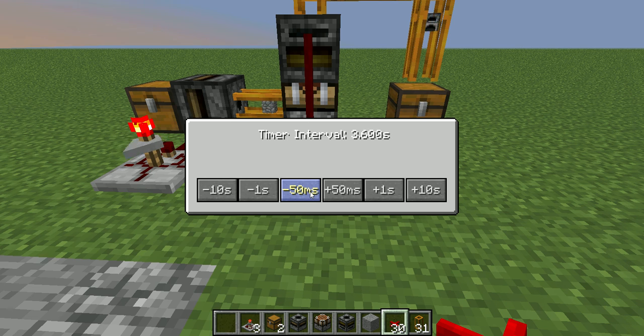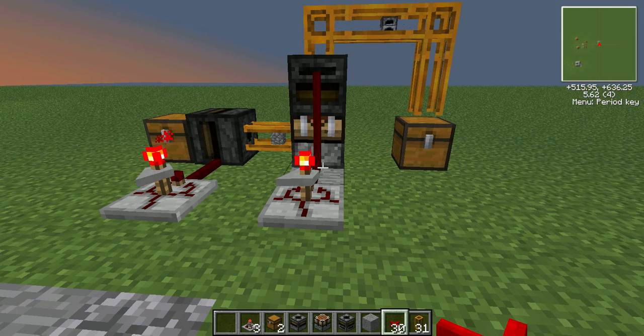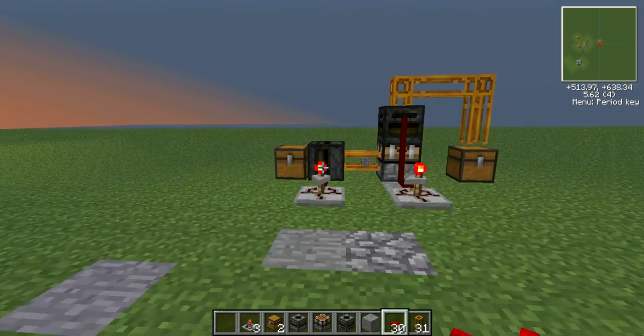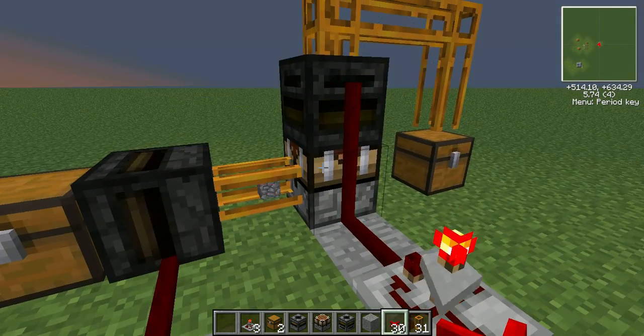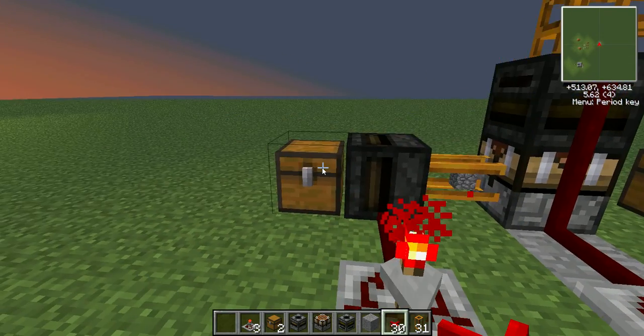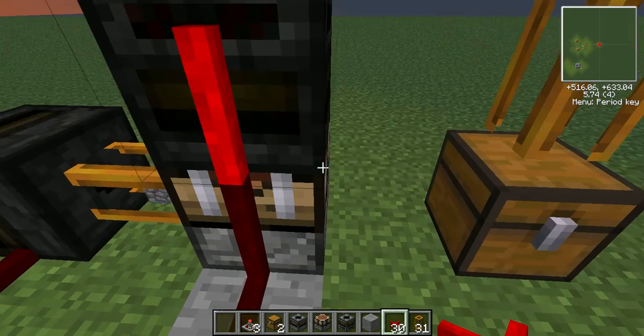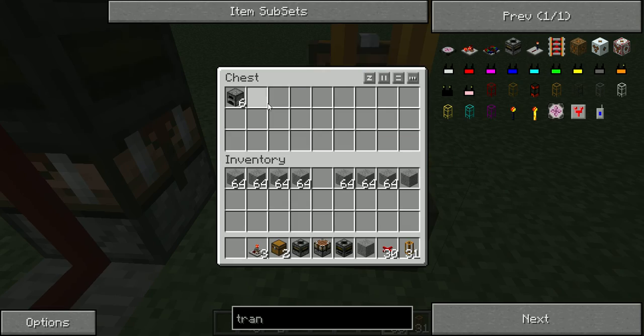I'm going to make it two seconds. There we go — two. Now the furnace will be made, and once all the cobblestone and all the ingredients are in there, it'll make one furnace and pump it to the output chest. So now you're basically automating, turning this cobblestone automatically into furnaces.